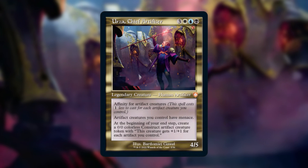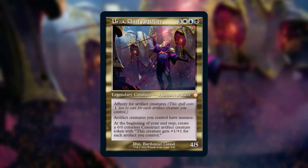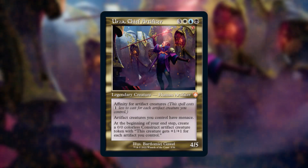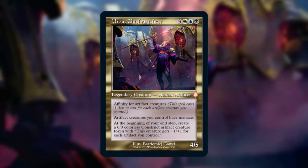Urza Chief Artificer is an artifact creature deck focused around combat, with Urza himself granting menace to your artifact creatures and creating constructs that get bigger depending on how many artifacts you have. The deck has a bunch of artifact creatures and artifact support to make this ability work. These constructs are no joke either, and with the density of artifacts in the deck can easily be quite big as soon as Urza is out.